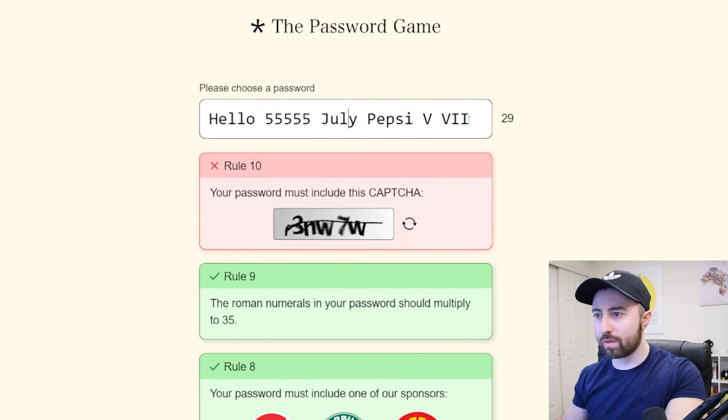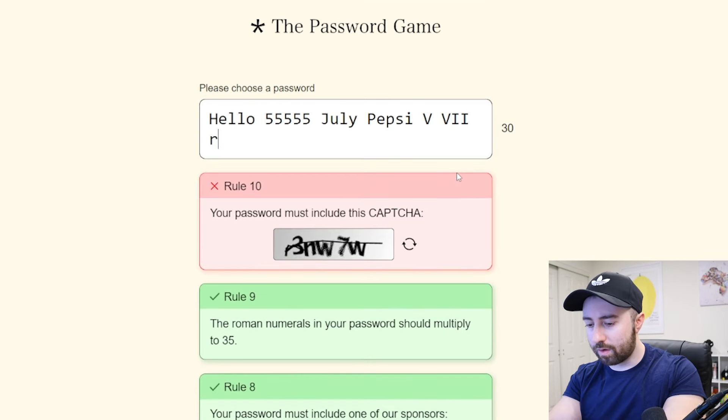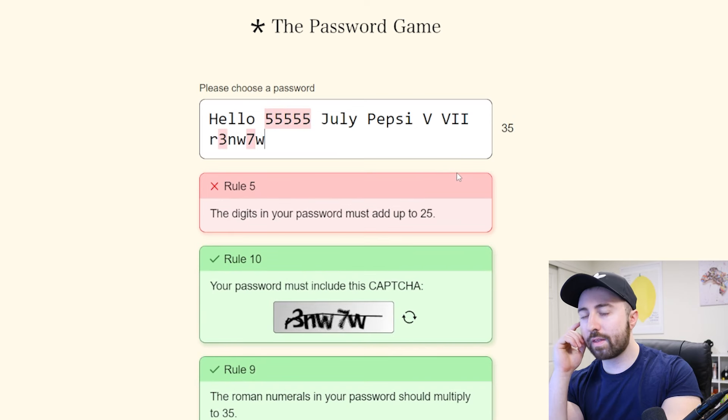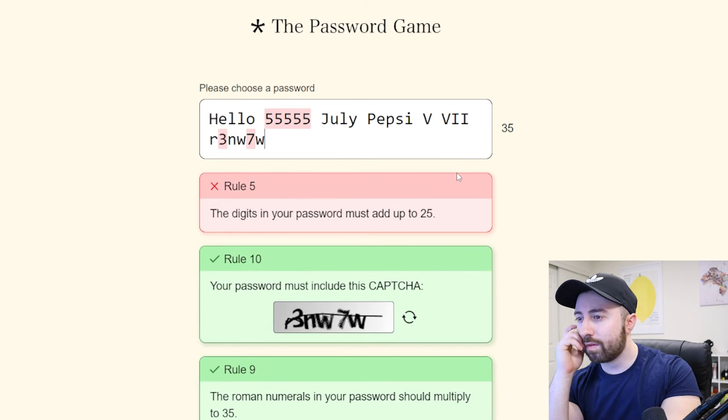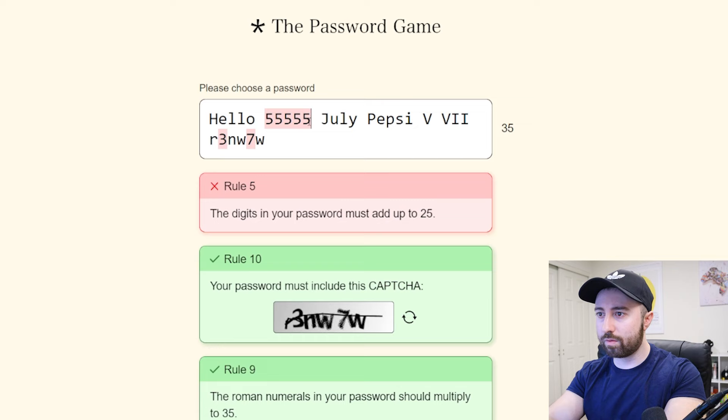OK, that makes more sense. Your password must include this captcha. I don't even know what that says — is it R3NW7W? Now that's screwing me up here. So now I have to take out 10. Oh, that's easy.